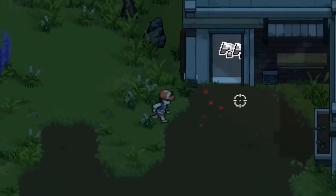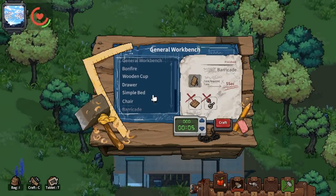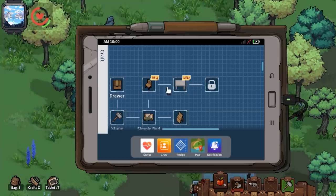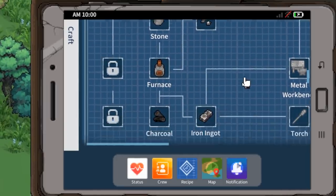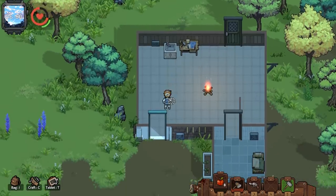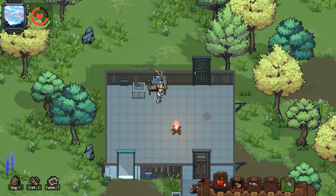We're gonna need to learn to re-craft a door. Barricades would be interesting but you need scrap metal. If I go to my tablet: I need to make a chair, and if I make a crossbow I get arrows. Furnace, iron ingots, metal workbench — that's gonna be good. I should be able to craft some kind of door soon. We really need it. We'll make the crossbow because I'm low on ammo, and at least if I can craft my own ammunition, that's a renewable resource.